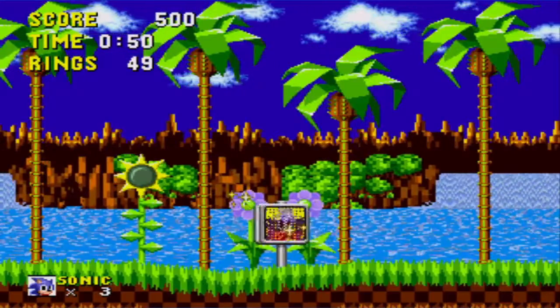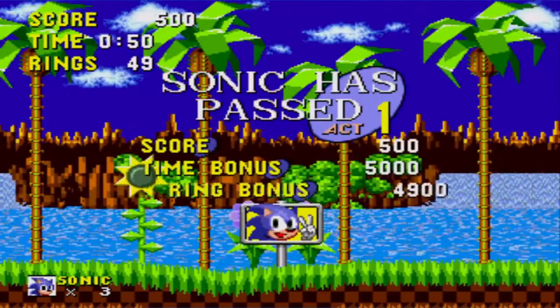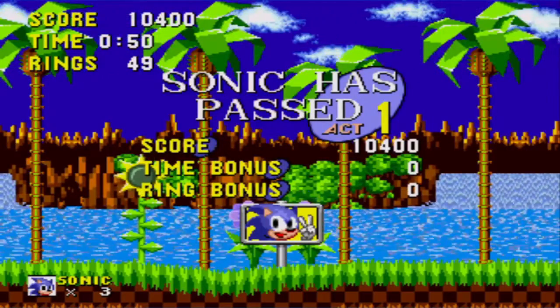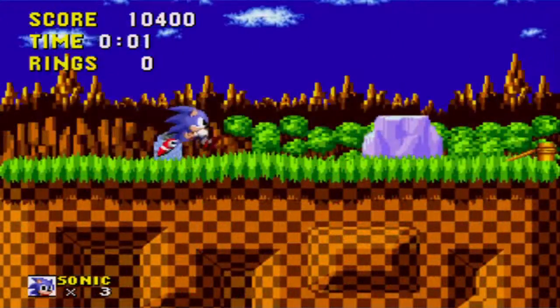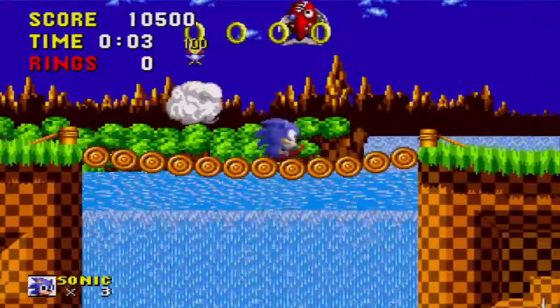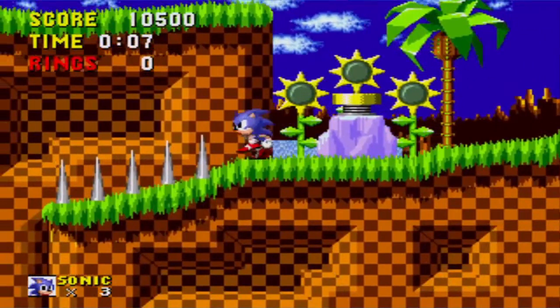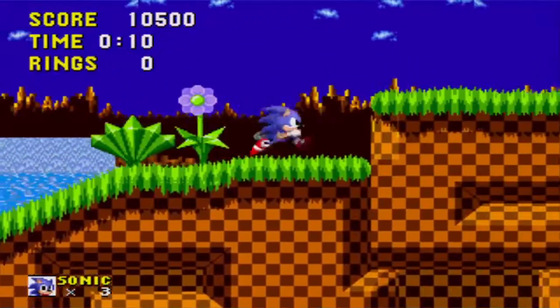Complete an act by running through the signpost at the end of the level. Every zone in Sonic the Hedgehog contains three acts, with the third act ending in an encounter with Dr. Robotnik. Another way Sonic can defend himself is by rolling through enemies. Press down when Sonic has built running momentum to cause him to roll into a spiny ball and slice through foes.